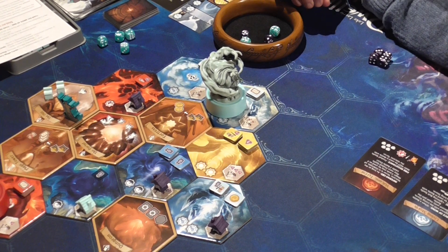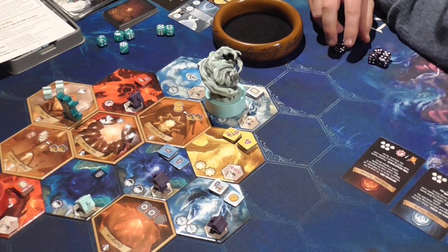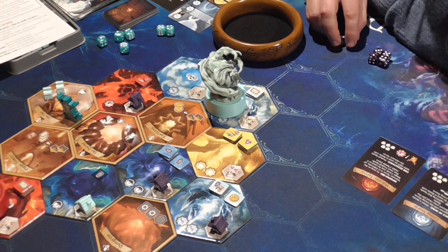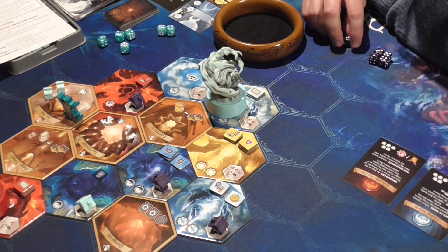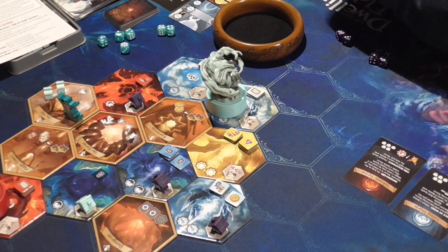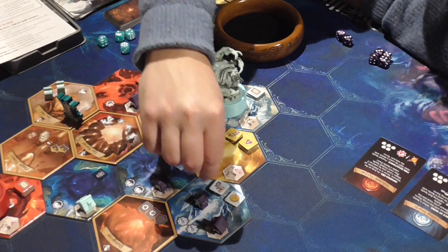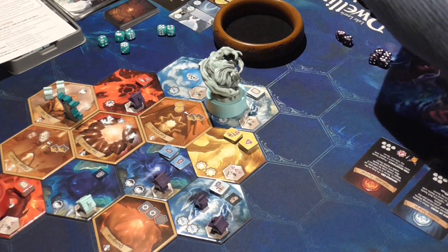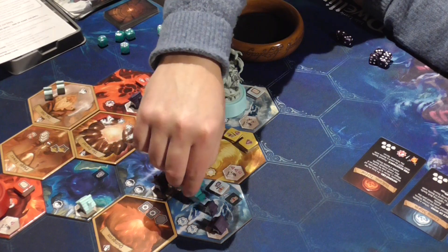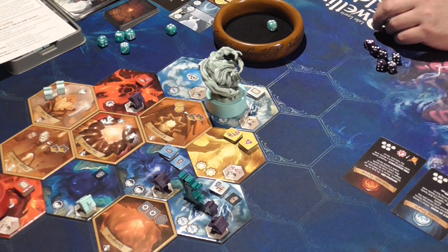That was the ghost's turn - it moved in and did the battle. Back to me; I've just got a single worker left. I'm going to come over here because I've got nobody left, I can go anywhere, and I'm going to take that single gold resource. The watcher comes over here.